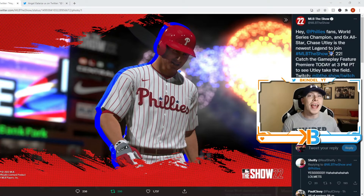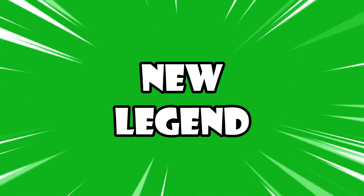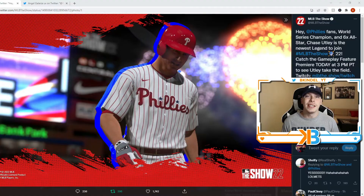So this morning it was announced that Chase Utley is a new legend coming to MLB The Show 22. Definitely a guy that could have some pretty good cards throughout the year. He was a 30 home run hitter, a 300 plus average, multiple Silver Sluggers at a very scarce position. So I'm excited to add a good second baseman to the mix. I feel like it's only right that we take a look at his hypothetical 99 overall stats.